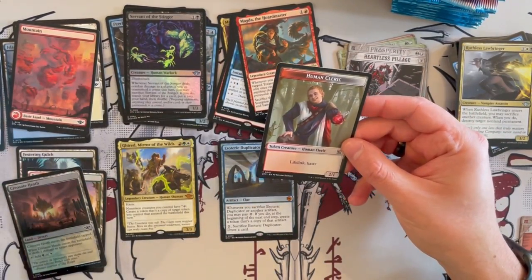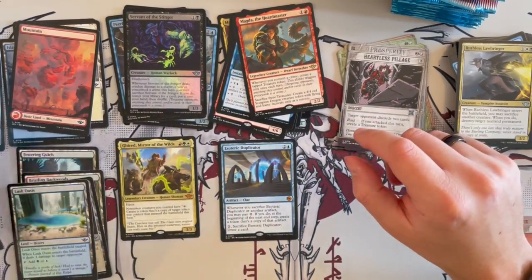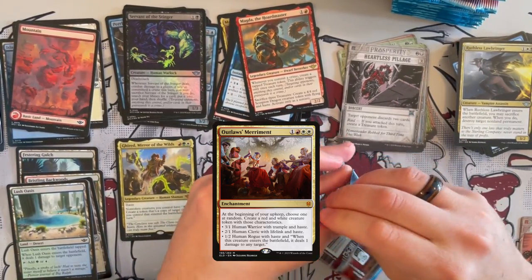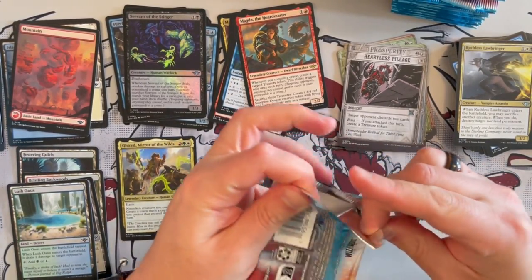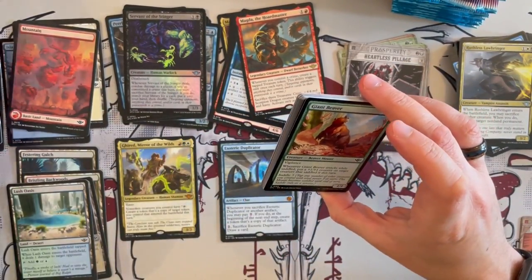Then we have Lush Oasis and a Human Cleric token. I know which card they brought back with this one — it was a Throne of Eldraine card, I think it was that enchantment that gave you different types of humans at each upkeep. We'll see if we open it.